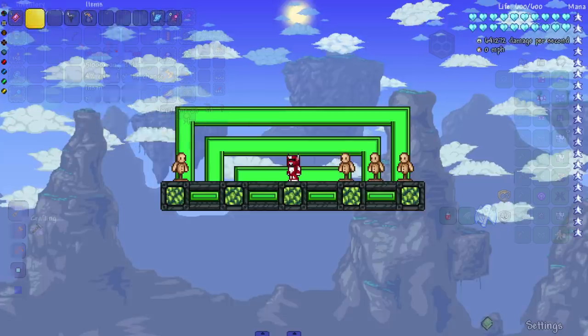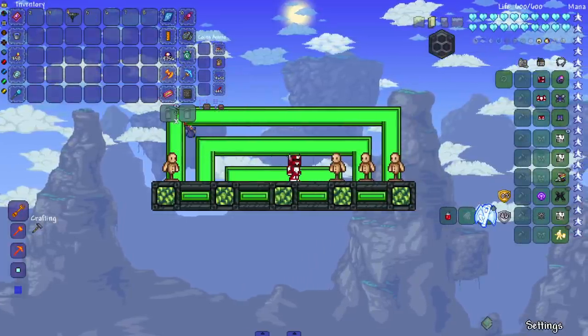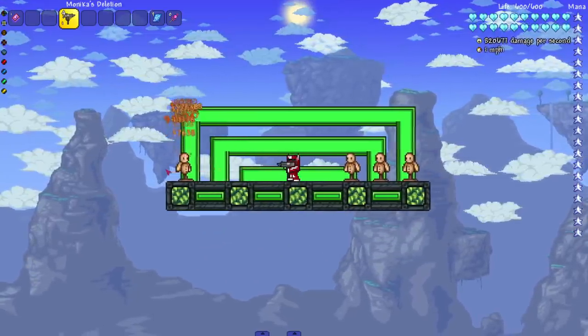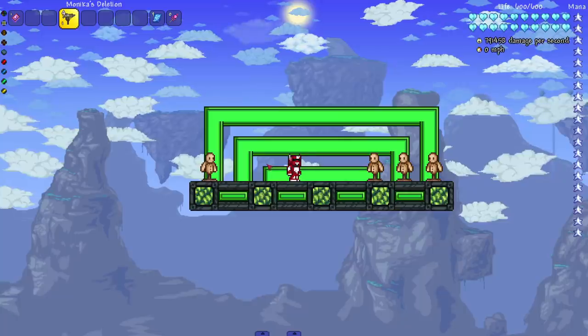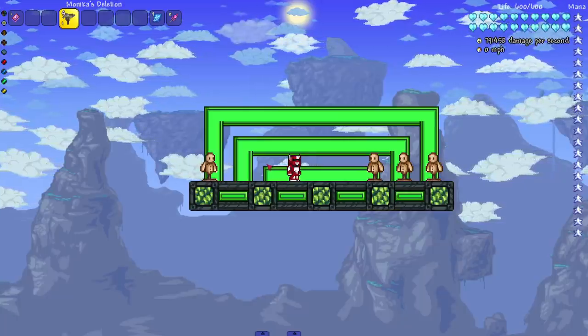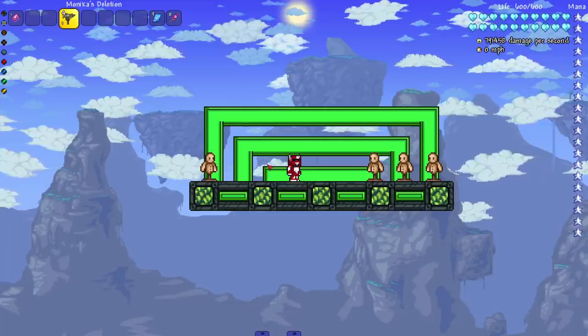These two put together make a pretty damn strong weapon. Monica's Deletion by itself with a regular bullet pouch is already a really strong machine gun — a really strong Uzi. It looks cool too. The only Uzi in vanilla Terraria is near impossible to get, but if you watched my original master mode run when 1.4 first came out, I actually got a Uzi legitimately in that playthrough.